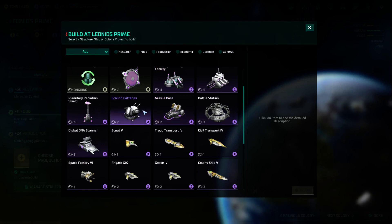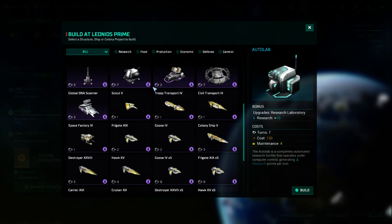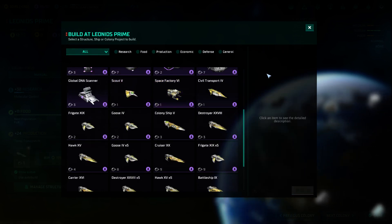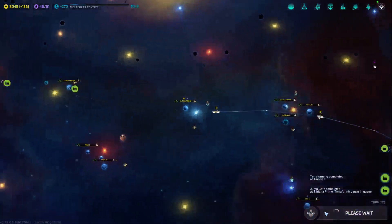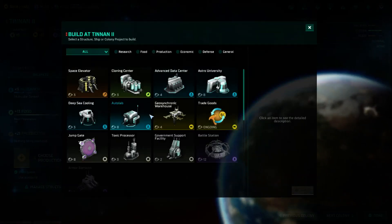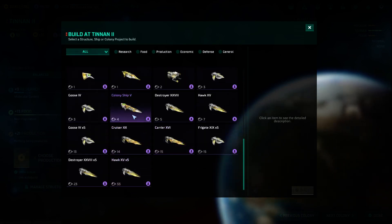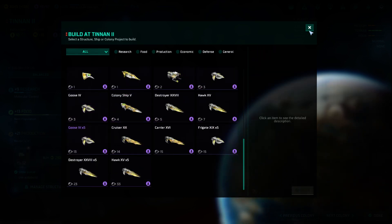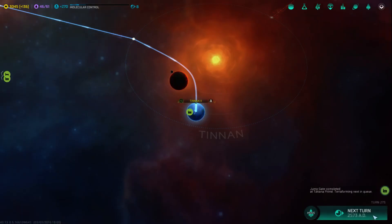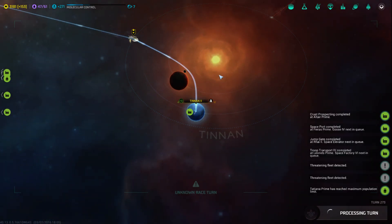What else do we want? Autolab is researched — we don't really need it. I think troop transports are the thing to build. Yeah, I do need a space factory. I remember in Master of Orion 2 how ridiculous I always thought the ship names were — like the Hawk and the Sparrow. And now here I am naming them stupid names.